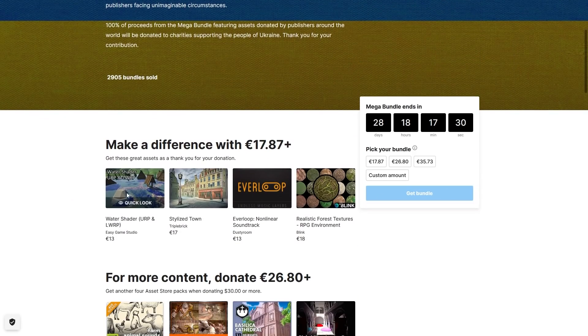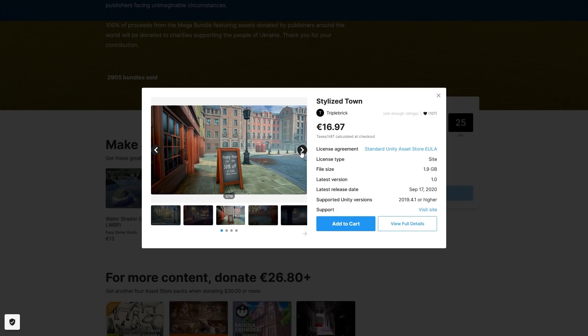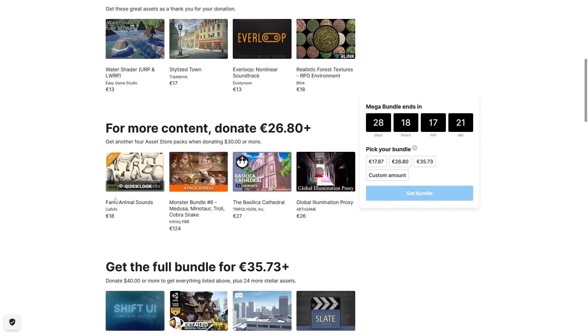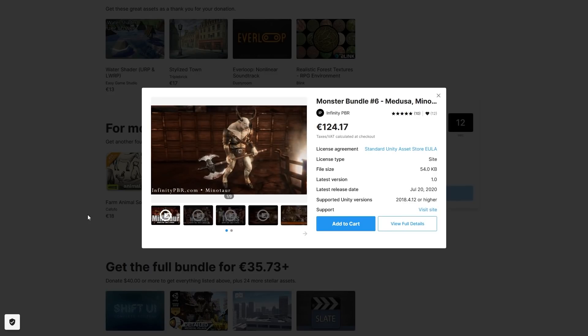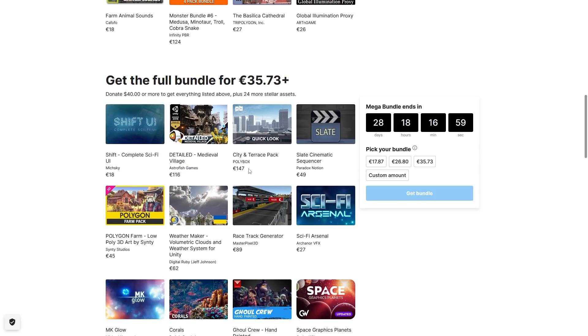Up here on the first tier you've got a really nice water shader as well as a pretty unique, pretty nice stylized town. Then down here on tier 2, you have a pack with a whole bunch of creatures — a Minotaur, Troll, Medusa and Snake. You also have a bunch of animal sounds and a really nice cathedral.